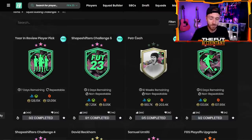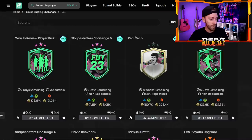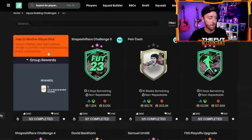That year-in-review is nice — it was a surprise, we love it. It's repeatable once, and then I think it comes back a different time before it goes away in seven days. We'll have to wait and see. I've not done that SBC yet so I don't quite know how that repeatability works.